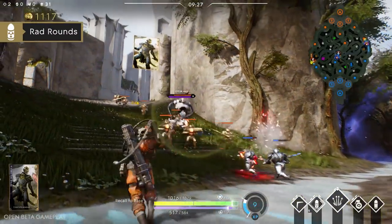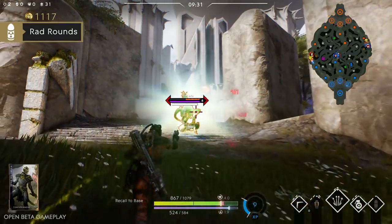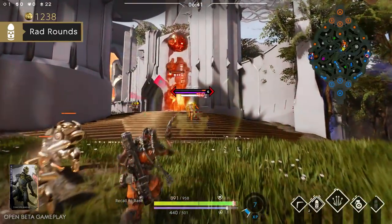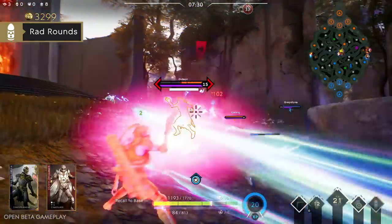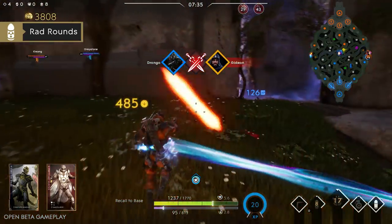Rad Rounds will load Drongo's revolver with uranium-tipped bullets. Landing basic attacks will apply stacking radiation to your target. After a short delay, the radiation will burst, dealing damage based on how many uranium slugs you put into your target. Keep in mind there is a short reload time before you can use Rad Rounds, so lock and load before engaging an enemy.